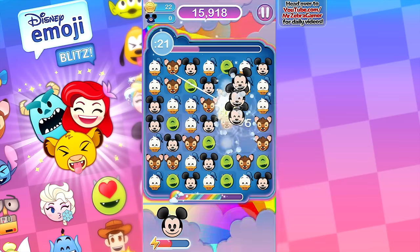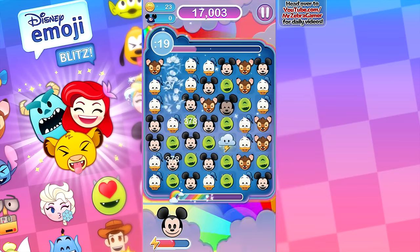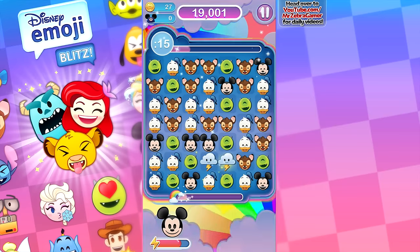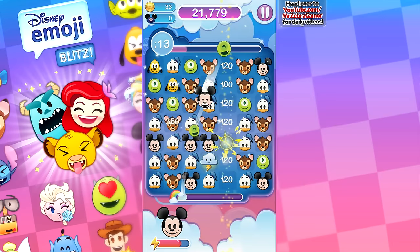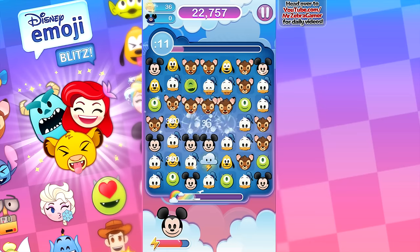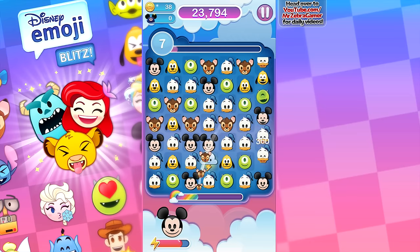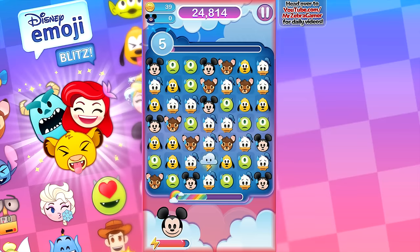Blitz mode activated. There you go — get this over here, switch that over there, get this one there. Mike Wazowski, help me out here. I know I should match it up with the other cloud. Crazy stuff going on right now — move that over, move this over. Mickey Mouse, there you go. We only need a few more Mickeys.